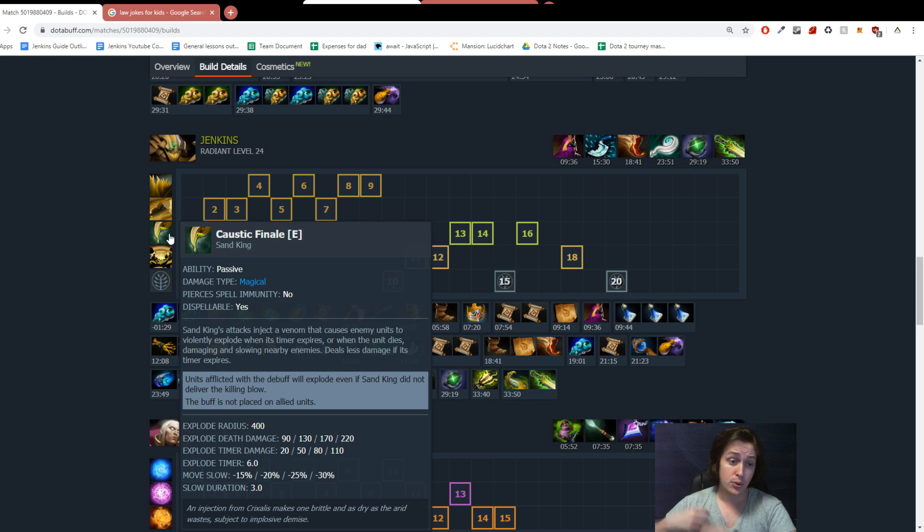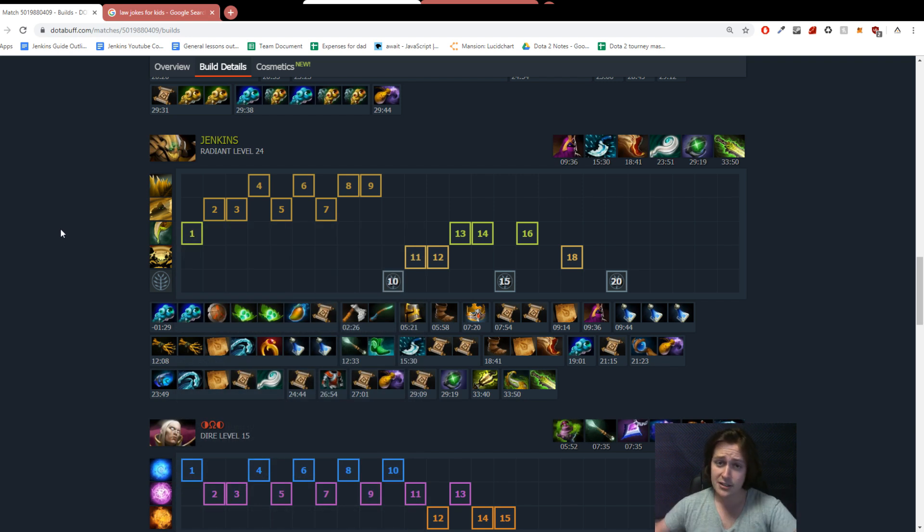Some people will go for a 2-0-1 build, then max out Sandstorm if they have something like Alina or a Lashrak that they can set up for and pressure a lane really hard. People are even going for Caustic at level 1 if you're against some melee hero like Anti-Mage or Faceless Void that's going to get pressured really hard by it. Feel free to experiment, but only one point — and make sure that you're maxing out Q and W after that.